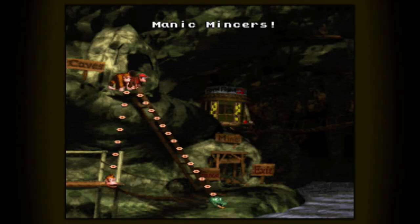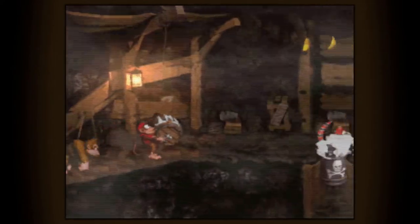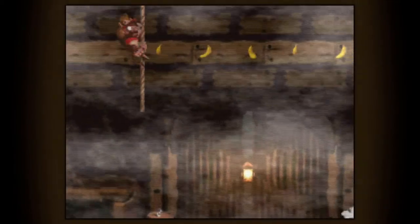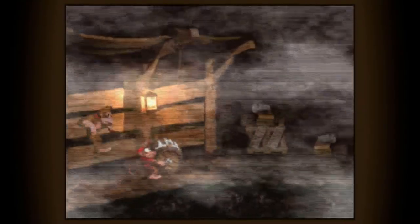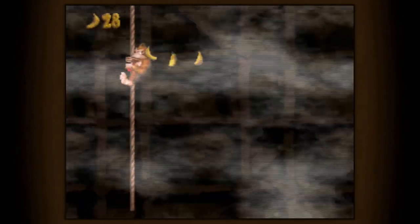Moving on to Misty Mine. This one's not too bad — there's one secret that's kind of difficult but they're both after the midway point. I think I've got enough lives saved up that if something were to happen I could just die and it wouldn't be an issue. Once you start figuring out where the barrels are you can navigate the map pretty quickly. Every chance you get, I tend to take out those enemy barrels with the TNT barrel.